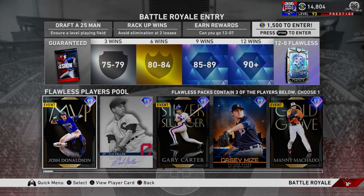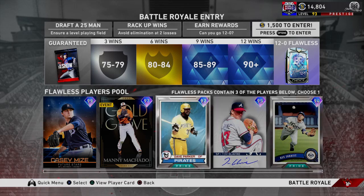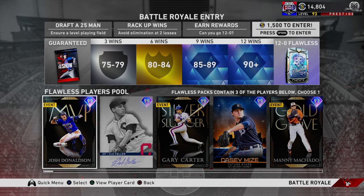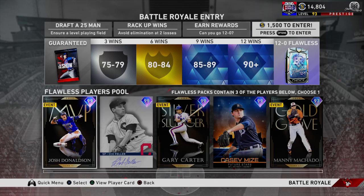12-0 is probably the hardest thing to do in the game's history. In MLB 16 you actually had to go 20-0, and I don't even know how you do that. But if you can somehow go 12-0, you can get these rewards. There's a pack — they come out in duos: Glavin and Zobrist, Parker and Machado, Mize and Carter, and Feller and Donaldson. Those are the rewards — you can get one from each set if you get a choice.